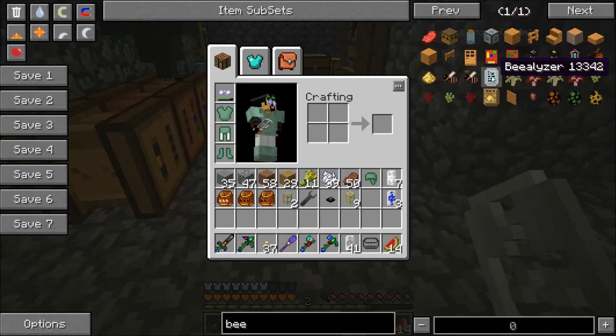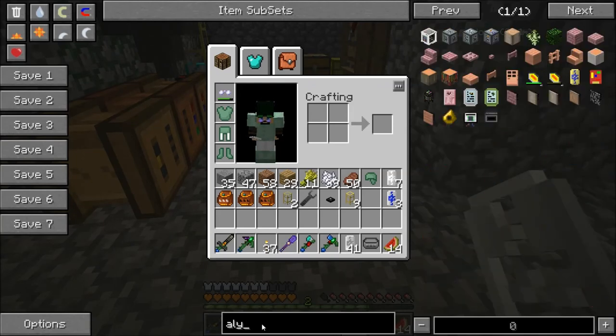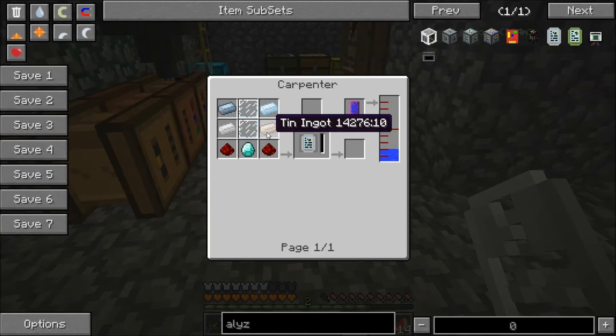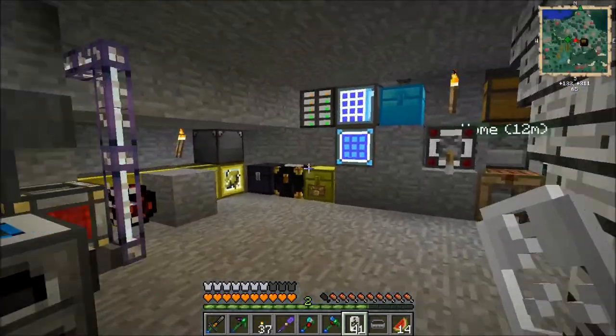Let me just remember how they do these. I need a beetleizer. I'm going to need both of these. This one is tin - I need two panes, diamond, two redstone, and tin. And this one is copper.